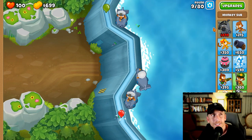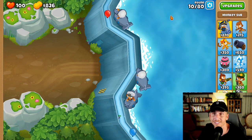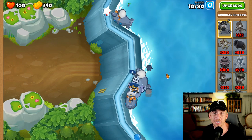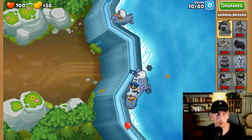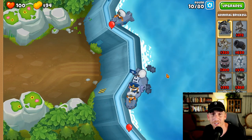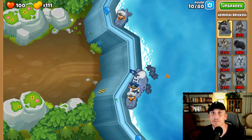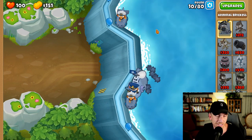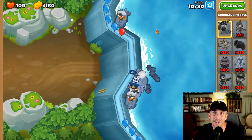We're going to do Admiral Brickle for $810, and then from there we're going to get up to Air Burst starts, and then we're going to get a banana farm and do that whole banana farm thing where it's like farm, upgrade, farm, tower, farm, tower, farm, upgrade — go back and forth between the two because we don't want to mess up or get too greedy. I've done this a few dozen times trying to make it as optimized and as easy for you guys as possible.